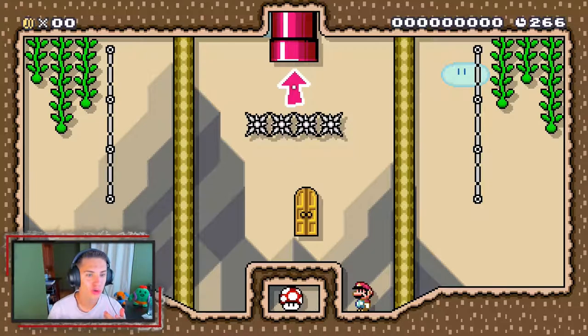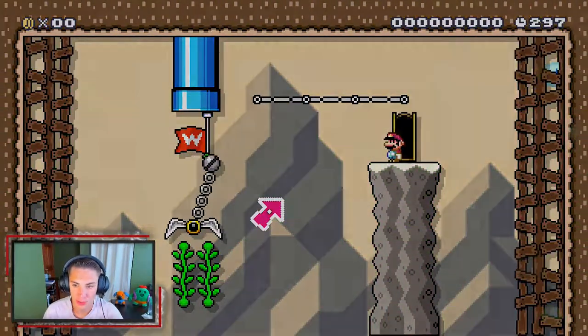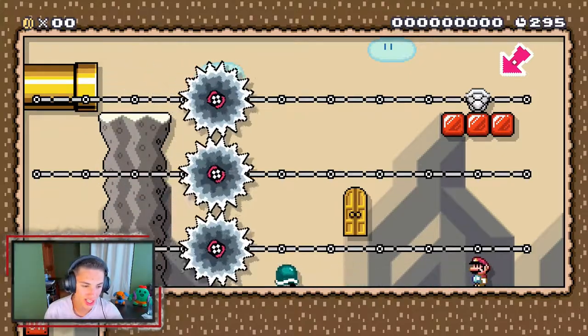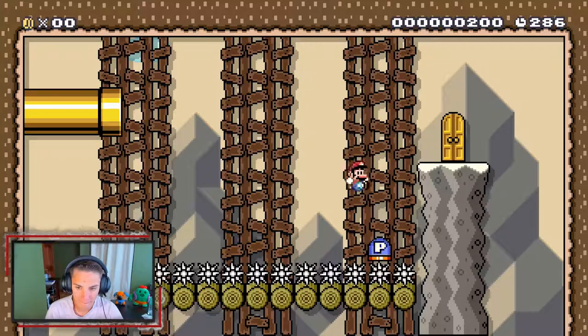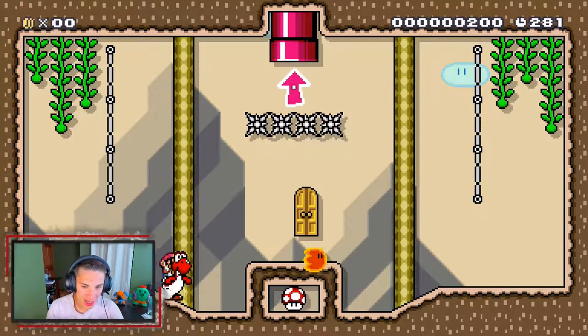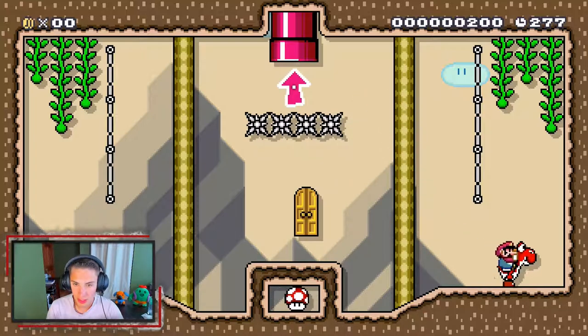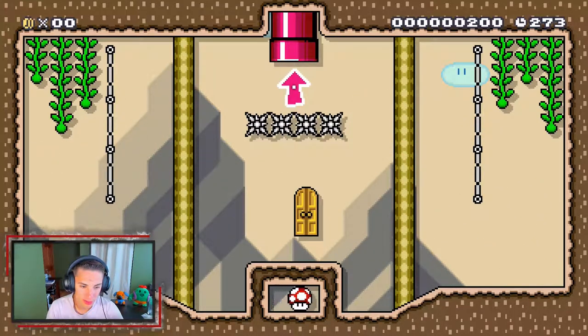How are we supposed to do that? Alright, let's go — there we go. Kick the shell once again, get over here, go up there. I'm so good at this! We got Yoshi! Now what though? What did the other Yoshi do?